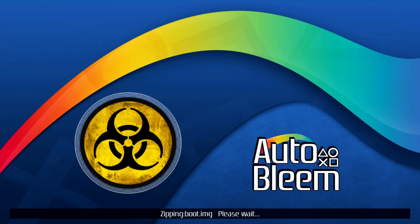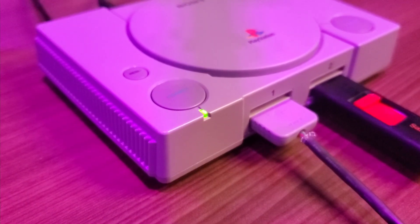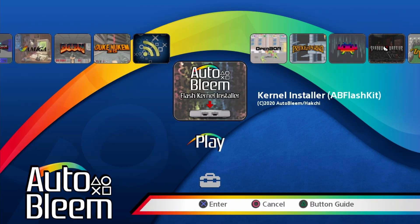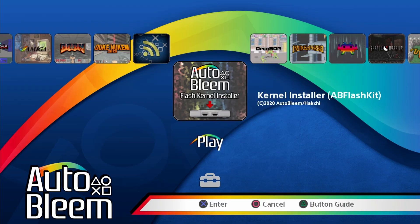While the backup is running, the power indicator on the PlayStation Classic will simply flash green — that's totally normal. Once it's done, the PlayStation Classic will boot back to the apps menu, meaning you have a full backup of the original kernel. To verify, you can turn off the console, plug the USB drive into your computer, and look for a file called lboot on the USB drive. If that lboot file is there, the backup was successful. I recommend saving that file somewhere on your computer or an external hard drive for additional security.